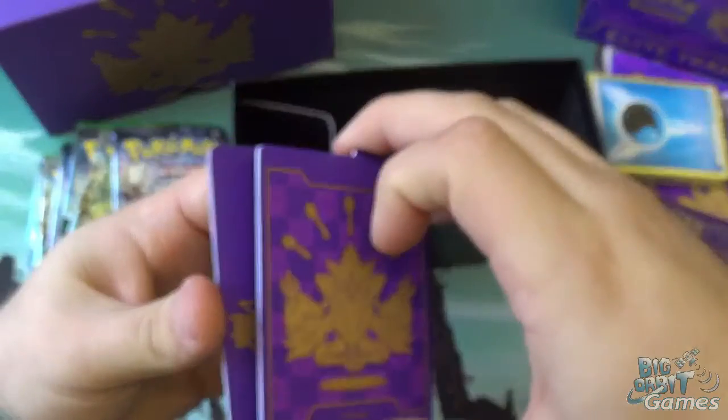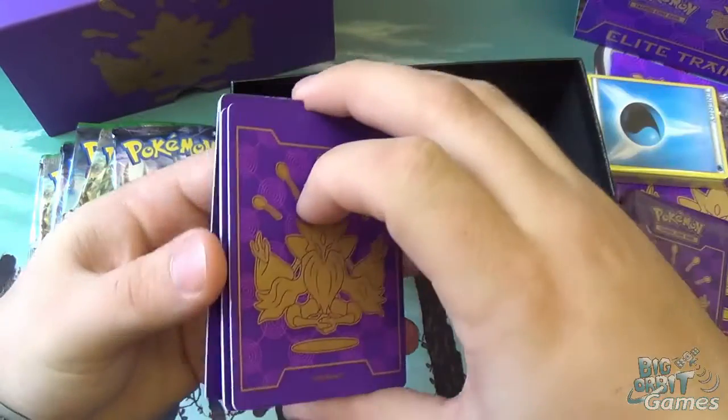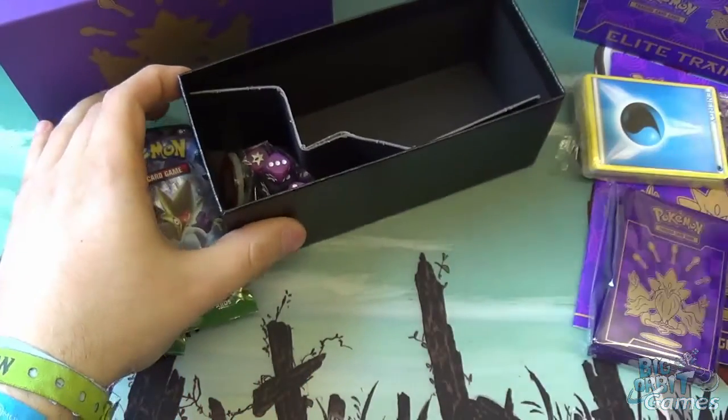You also get these little cardboard dividers. If you want to store your collection in the box, these are really cool — helps you divide the cards up and put little labels on top. Nice if you want to organize your collection, or like me, you're just going to throw them all in the box.